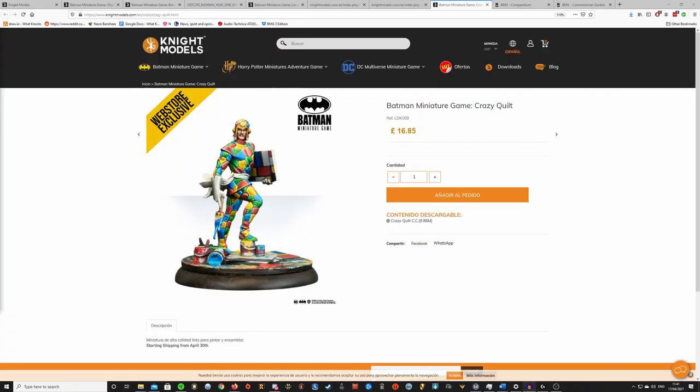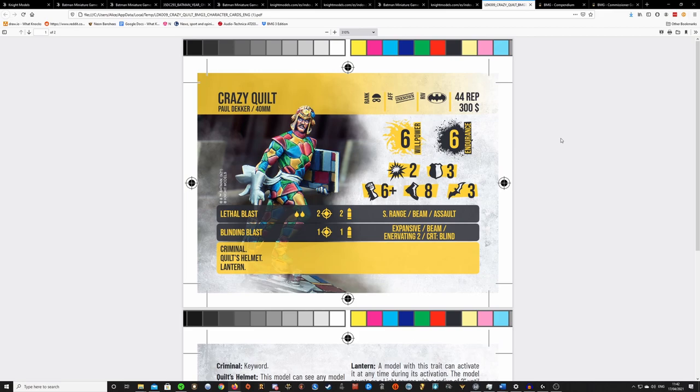Finally we have Crazy Quilt — probably one of the models everyone was looking for, awaited with bated breath. But for real, I had never heard of this character before my models teased him. I'd heard of Calendar Man, Condiment King, Clock King — I loved Clock King in the animated series — but I hadn't really heard of Crazy Quilt. It's one of the more out-there villains. So I don't really have much idea about his character or what he does in the comics, but let's take a look at how he's been translated into the game.